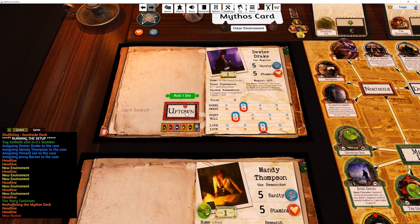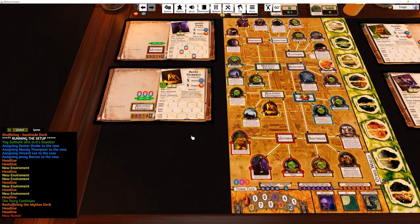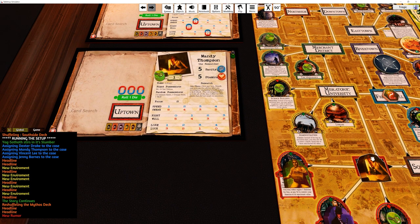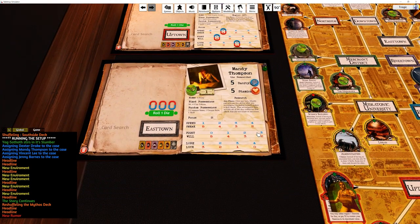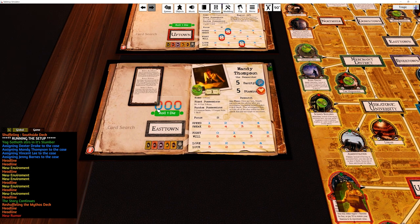You have this location-based button for uptown. If I move Mandy around — she's in Miskatonic University, which is this area here — as she moves to the Unnameable it changes to 'Merchant District'. Move down to Uptown and it says 'Uptown'. Move over to Velma's Diner and it changes to 'East Town Streets'. Then I just click it and out comes the card I'm supposed to be drawing for that location.